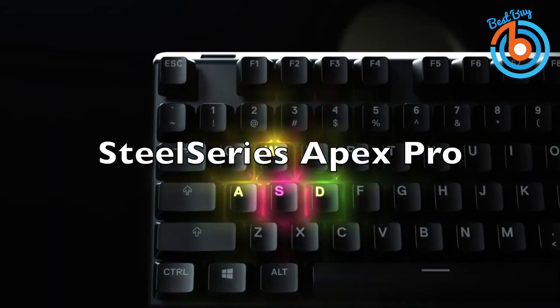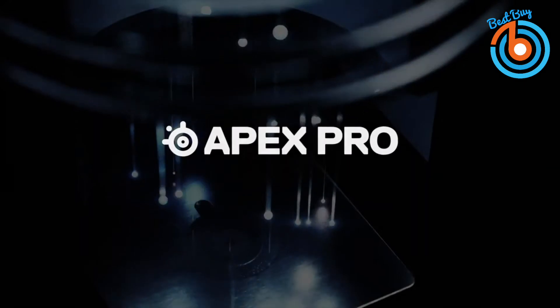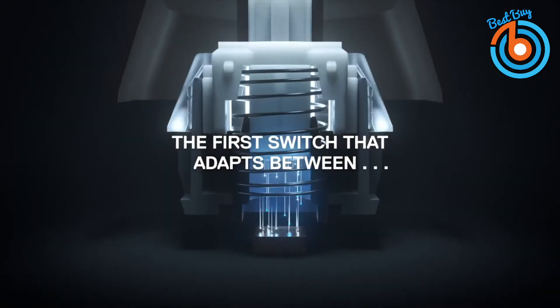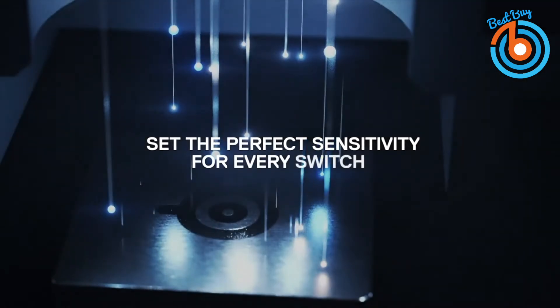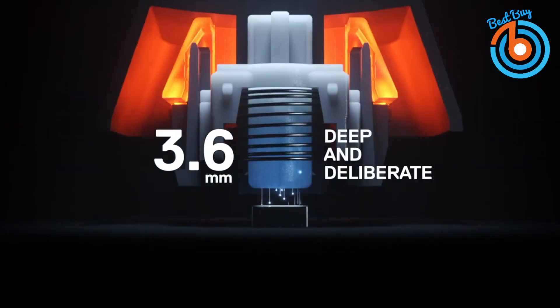This is the SteelSeries Apex Pro gaming keyboard, a top-notch peripheral for gaming. This is the keyboard that allows you to adjust the actuation of its keys. Every mechanical key switch has an actuation point, and you can change the actuation point anywhere between 0.4 millimeters and 3.6 millimeters, represented by a 1 to 10 scale in the SteelSeries Engine software.